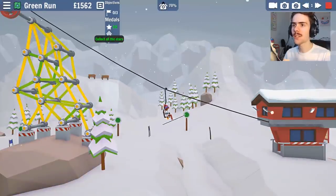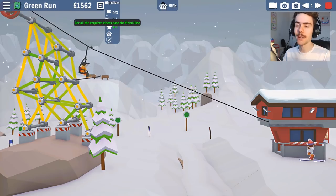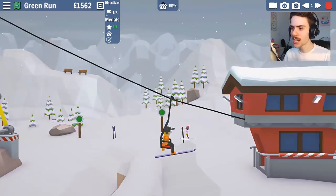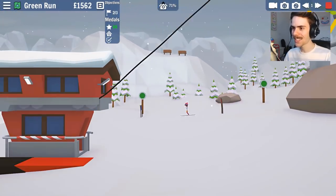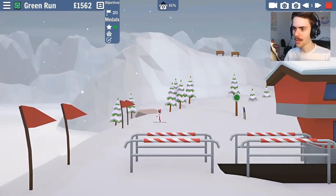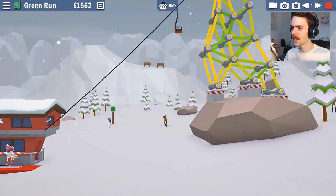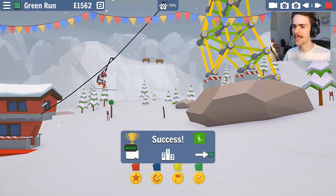There's a list of objectives here - we have to get medals, which aren't the main objectives. Can we take two at a time? We can. And also you can control these skiers - you can make them crouch and jump. Wee! Oh, you went round in a circle. That's like a level one route there.